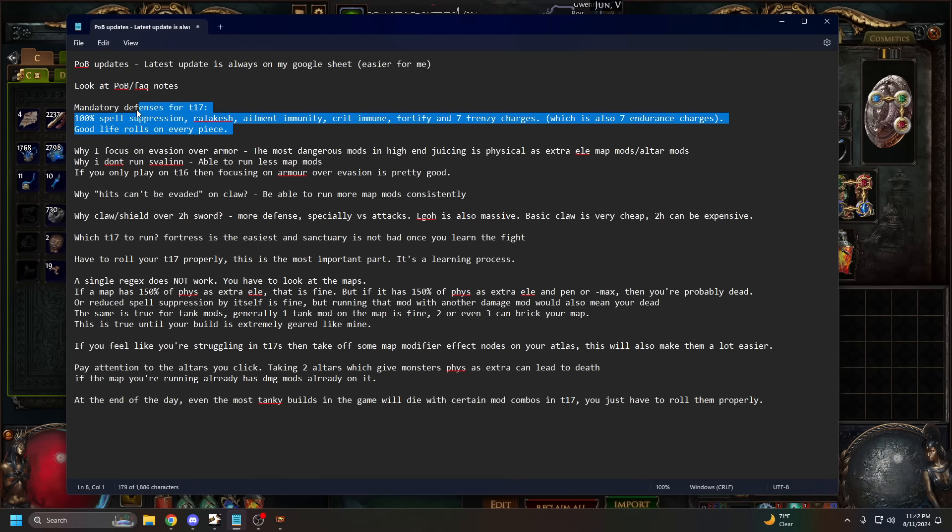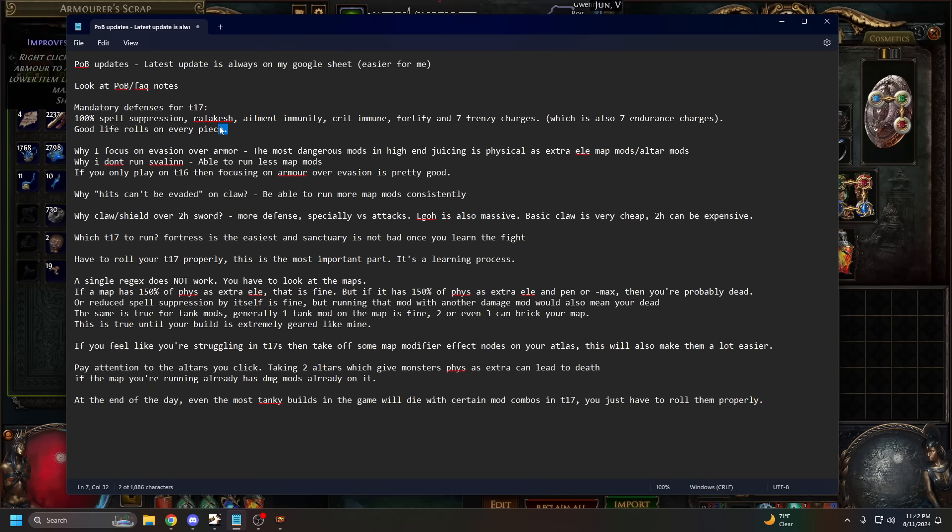First things first — mandatory defenses for tier 17. This is my opinion on what you want before running tier 17s at a comfortable rate. 100% spell suppression. Relicash is very important — it allows you to ignore more map modifiers and gives you 100% uptime on endurance charges, which is a big boost to defense. Without Relicash, you'll enter some packs with no endurance charges, giving monsters an opportunity to kill you, because with no endurance charges this is a squishy build.